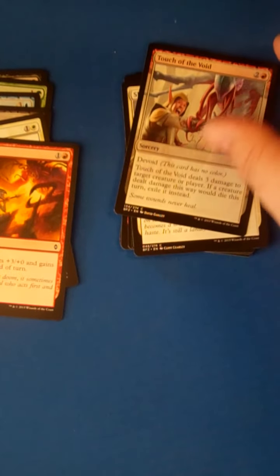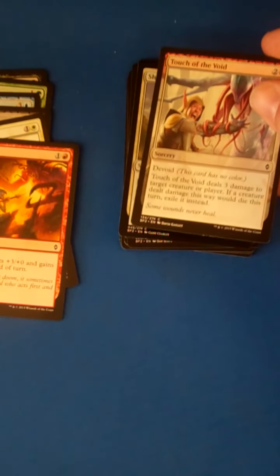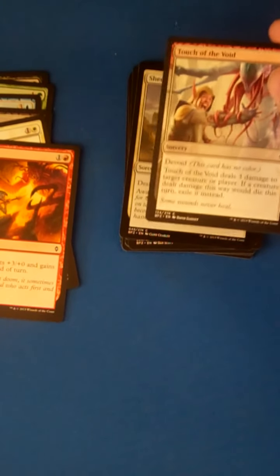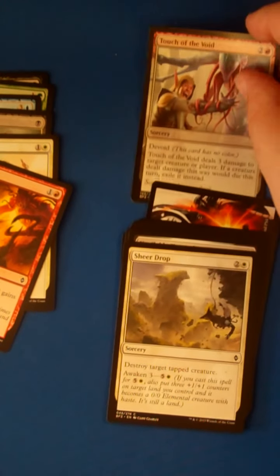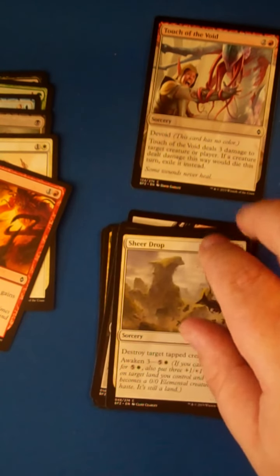Touch of the Void — it is a 3-mana, 3-damage spell, sorcery, so it's not great, but removal is a premium in this format. So pick this up — this might be looking like almost the first pick right now. It is definitely the most powerful card we've picked up so far.